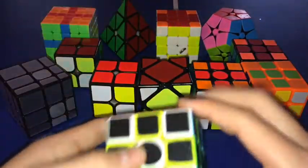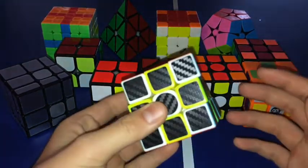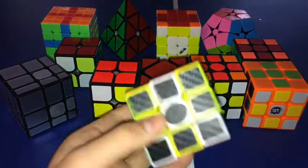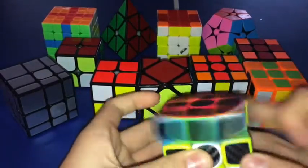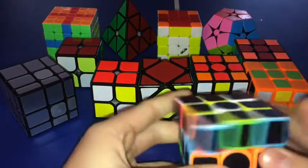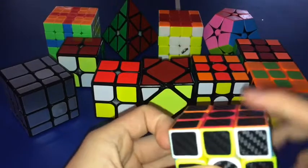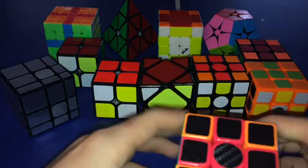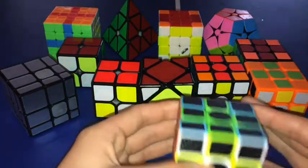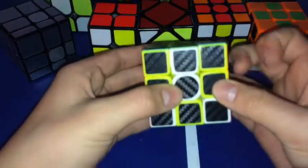Let's move on to the Carbon Fiber. I'm pretty sure I got this one next. The unboxing of it actually got the most views of any video I have, even though the unboxing was terrible. This is a really great cube, but I sort of ruined it because I put Vaseline in it to lube it, because I wasn't very smart. It's still really great though. I got the Carbon Fiber sticker version of the Warrior W — that's what this is, a Warrior W with Carbon Fiber stickers.